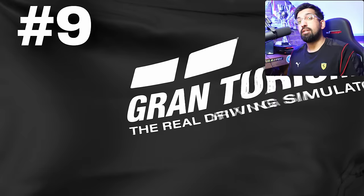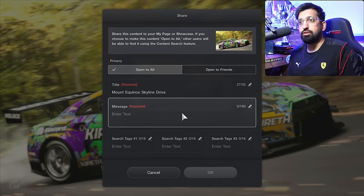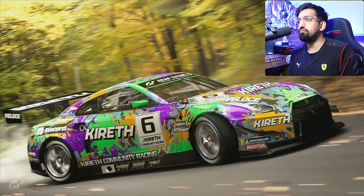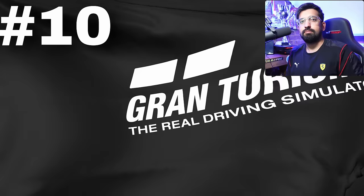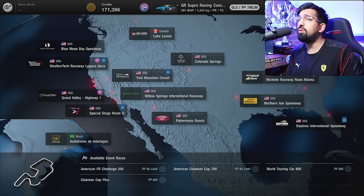By the way, if you're enjoying this video, make sure you subscribe. Number nine: there needs to be a way for us to share the incredible Scapes photos in Gran Turismo 7 directly to social media platforms like Facebook, Twitter, or YouTube. Sharing them in the game is great, but there is so much creativity here — this photo actually looks like a real photo of a GTR in a forest. There's no way for me to directly share it. If they can just add that feature, Gran Turismo 7 is going to be shared way more online.